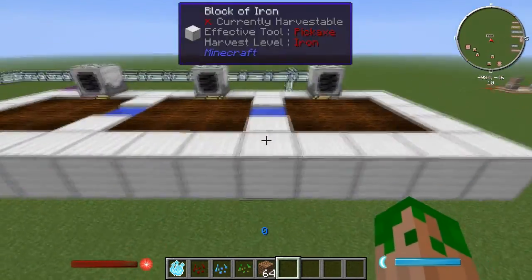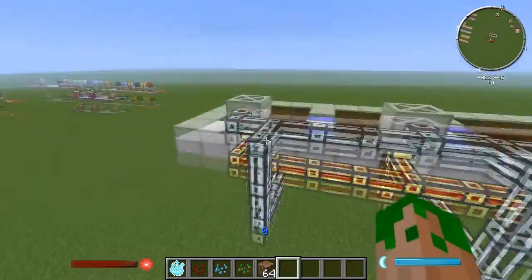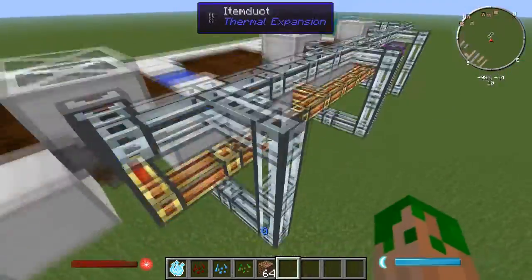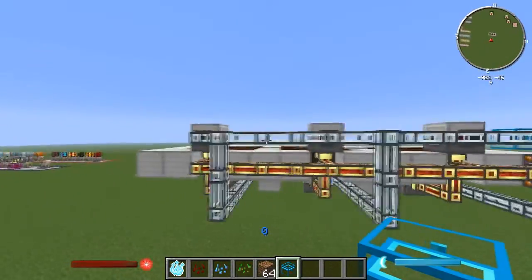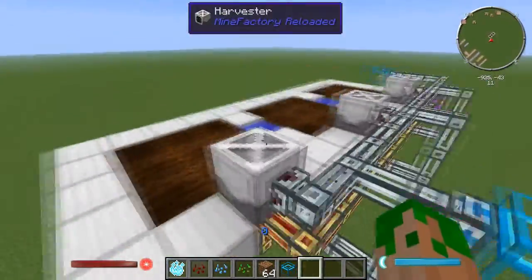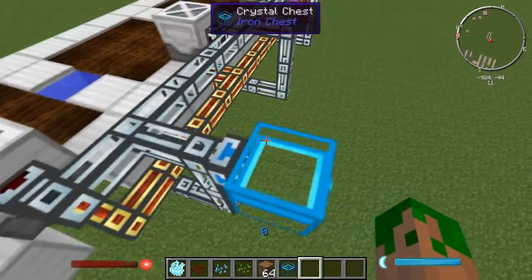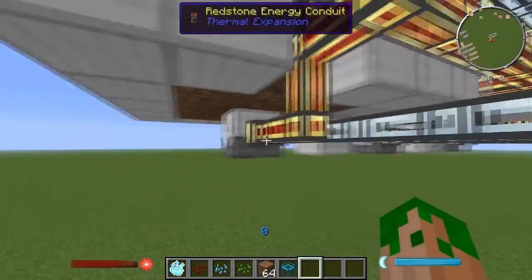A first few things you'll need to know: items traveling through item ducts want to find the shortest possible route. So if I took a crystal chest and put it here, all items coming out of this harvester are going to go directly into this crystal chest because it is the shortest possible route.